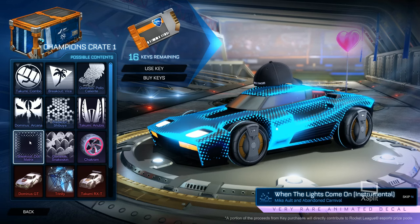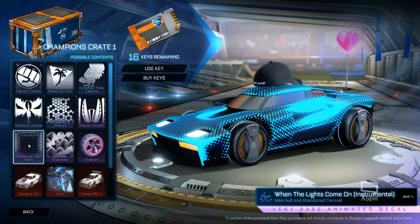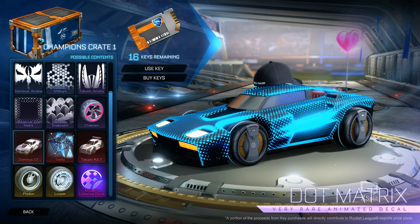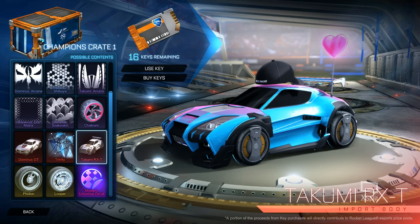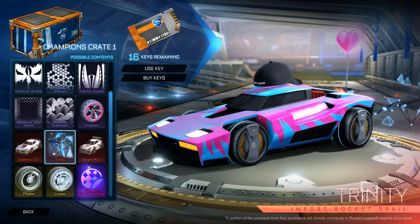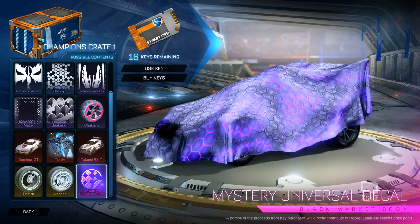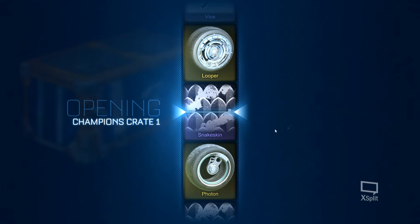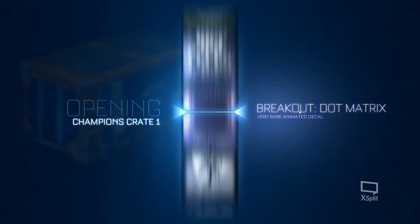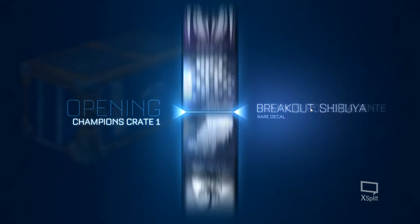What I want the most is the Breakout Dot Matrix. The Dominus GT is really nice. I already have the Tsumi. The Trinity Tail is nice, and I love the wheels. And then there's the Mystery Decal. So let's use the key and see what we get. I'm nervous — if we get the Tsumi again, I'll be really pissed off.